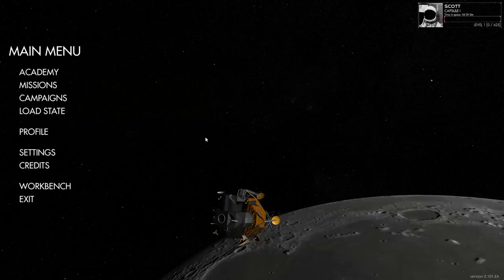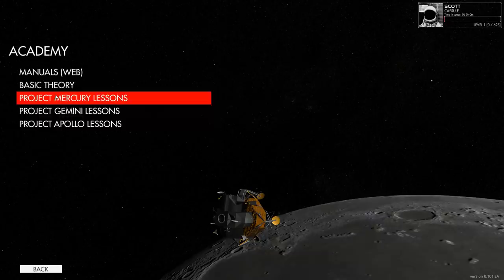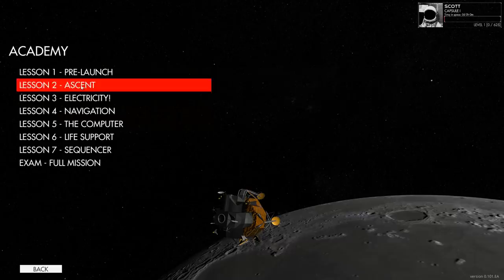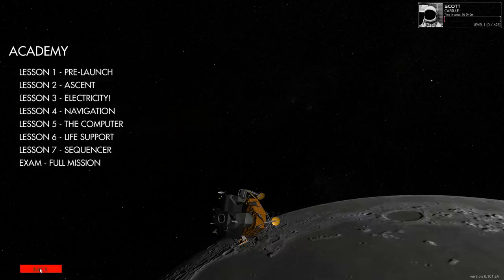Reentry: An Orbital Simulator with odd font choices. This is early access, it's actually quite cheap — it's under $20 right now. It's basically cockpit-oriented; it's not a true simulator as far as I can see. It doesn't go way off into the deep end like Orbiter, but it is kind of fun to play around.